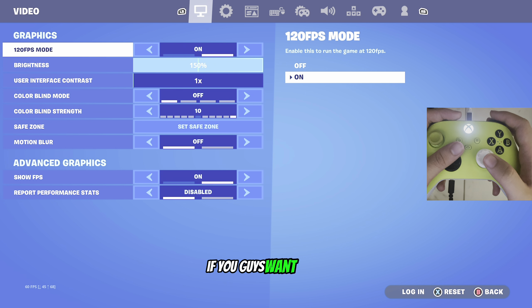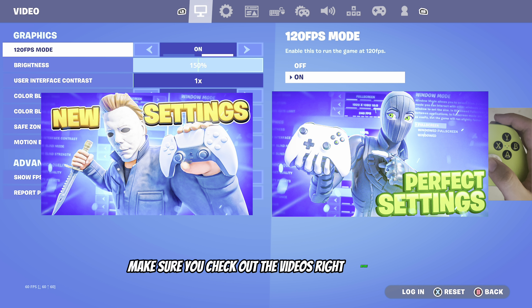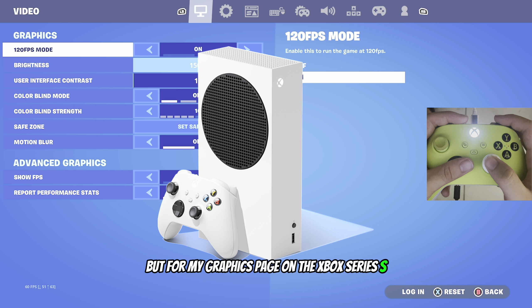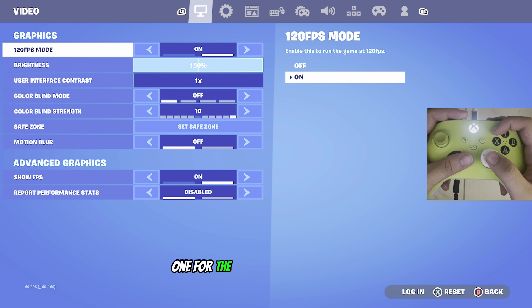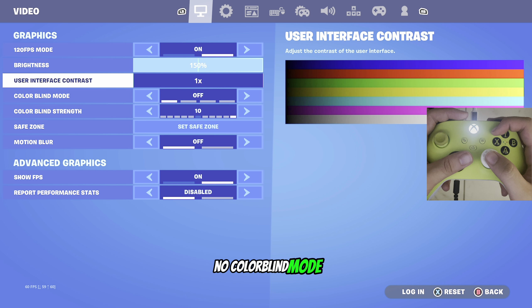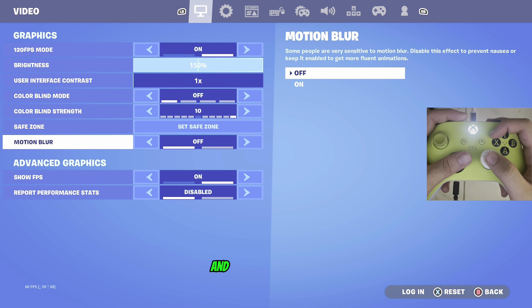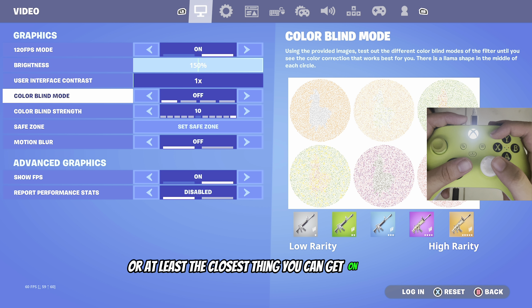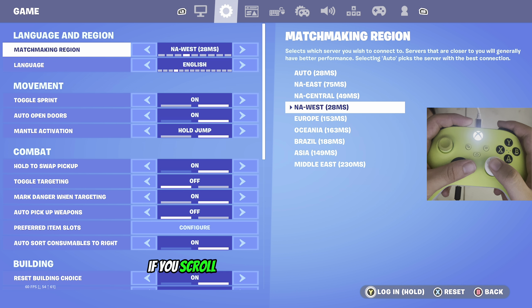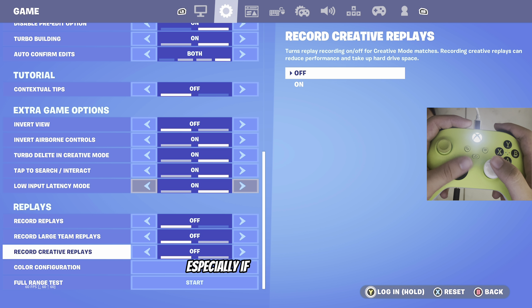Jumping right into my settings — if you want a full explanation of why I use every setting, check out the videos right before this. For my graphics page on the Xbox Series S: 120 FPS mode on, 150% brightness, user interface contrast at 1, no colorblind mode, colorblind strength at 10. Motion blur turned off especially if you play competitive, and show FPS on. Pairing these graphics settings with the no debris glitch will basically give you performance mode on console. Also scroll down to record replays — turning off those three replays will lower your input delay, especially on console.